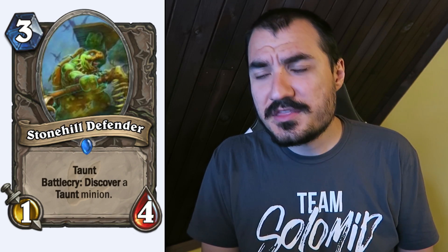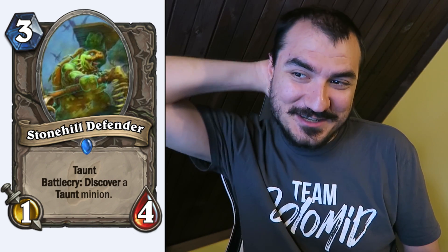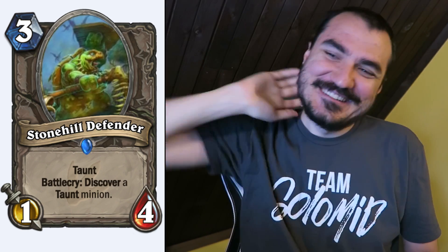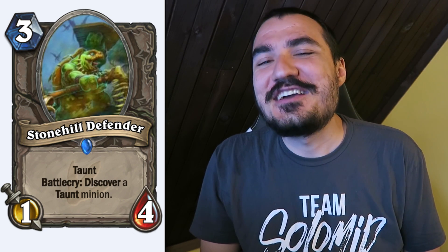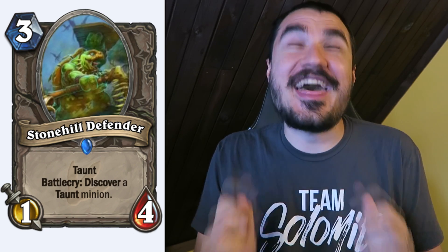Stonehill Defender: 3 cost 1/4 Taunt. Battlecry: Discover a Taunt minion. That's a good card, but it just goes to show — every expansion, the Silverback Patriarch becomes that much worse.